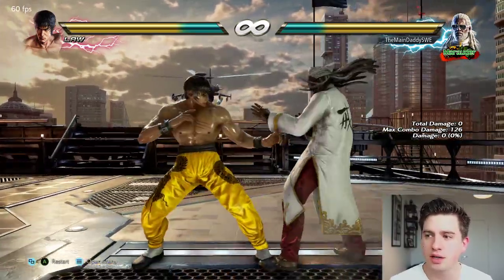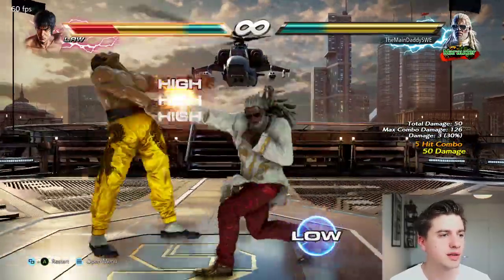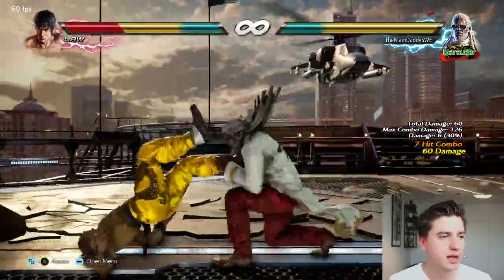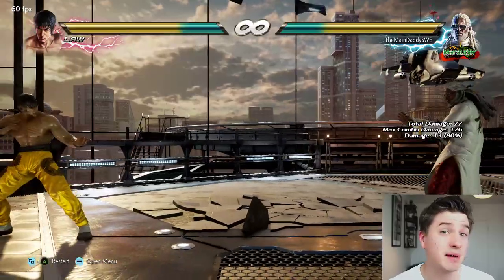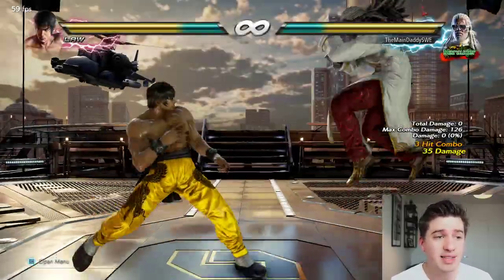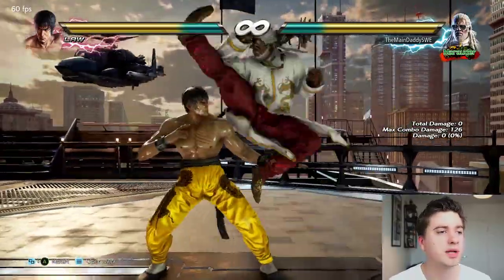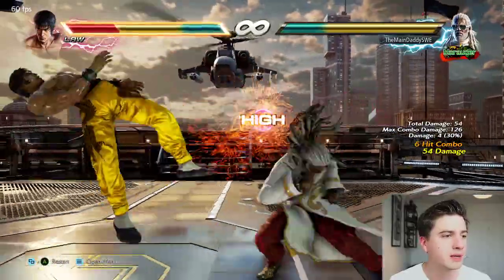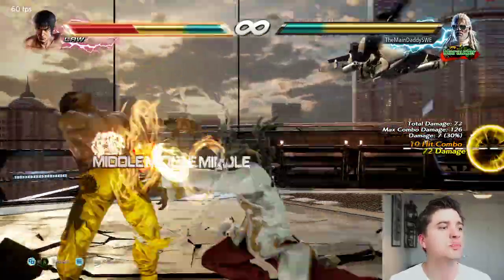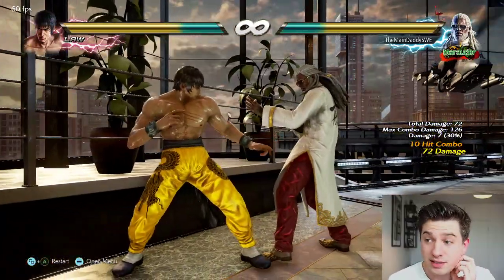There are a few tricks you have to know about. Usually you do down-back 1, 3, down 3, 2, 2, 1, and then this ender is for high damage. Usually you'll see people go for this, and that's still good to do because it gives you super annoying run-up okizeme for the opponent. You get to run up and pressure, and that's very valuable to have.